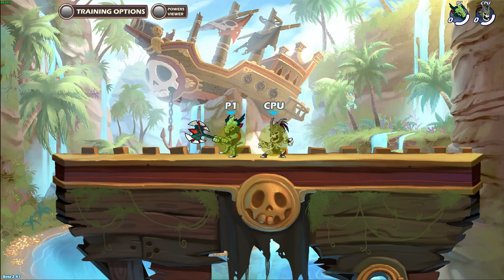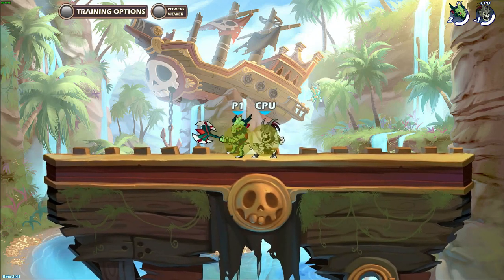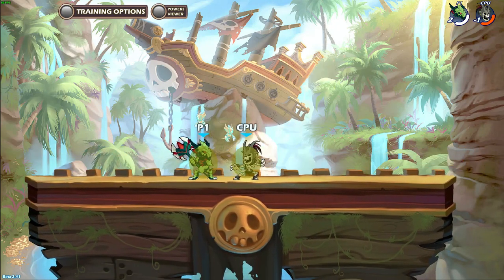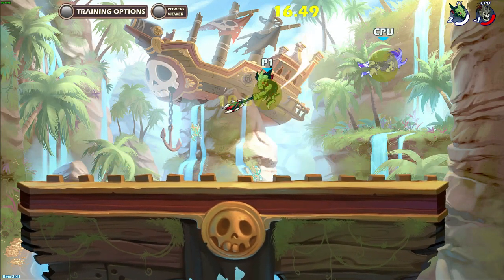This combo works starting from 0 damage and goes all the way to 160 damage. Similar to the previous combo, it works at mid range to close range. Starting at 100 damage and up, you have to land side light closer to the enemy. For this combo to be true at 160 damage, you have to land side light as close as possible.